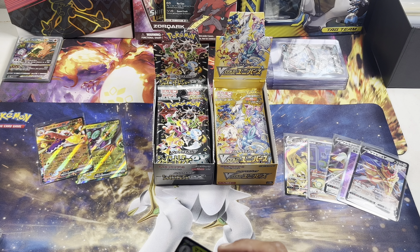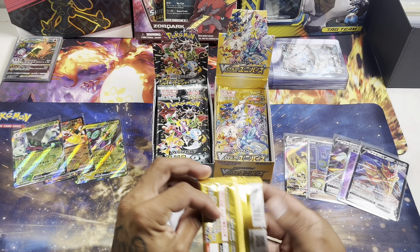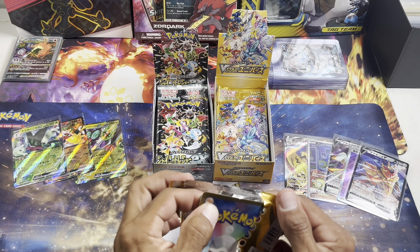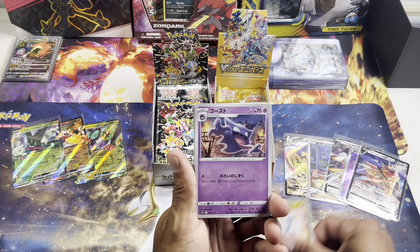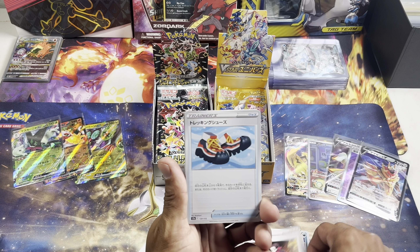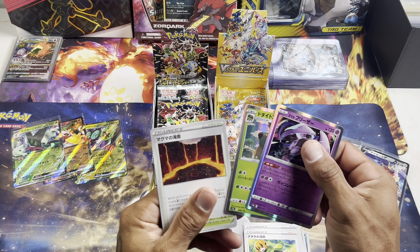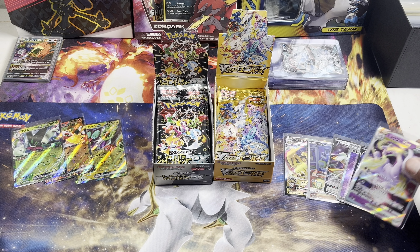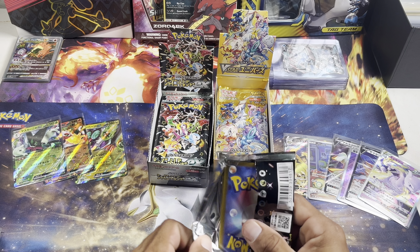Like I said, first time opening up Shiny Treasures on the channel. I think you're guaranteed two to three baby shinies and a few EXes. Evil Altaria, Hunter, Mewtwo V-Star, and for Tera we got the Galarian Articuno — so we got a Mewtwo V-Star over here!